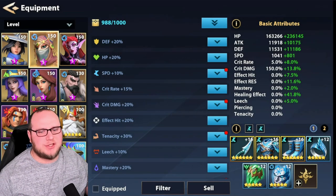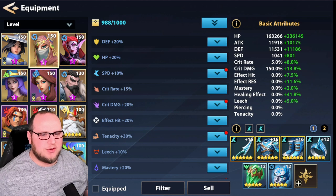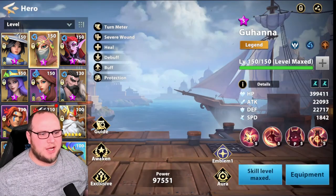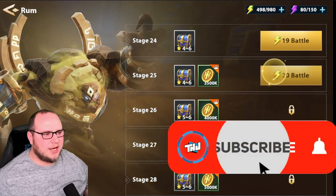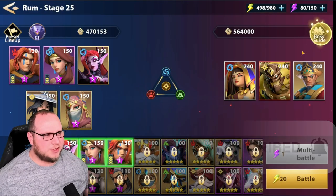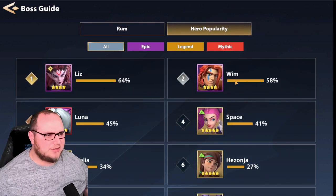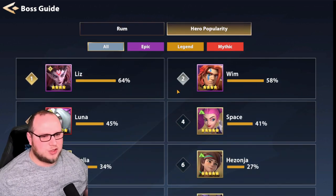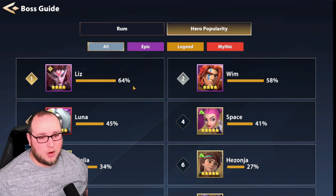All right, so first things first, let's talk about who am I bringing into that fight? Unfortunately, it's one of those situations where we've got to think about how does this dungeon work. When we look at this dungeon, you get a good idea of who does everyone else bring in here. Looking at hero popularity, we can see that Wim, Lisa, or Liz are super popular with Space.